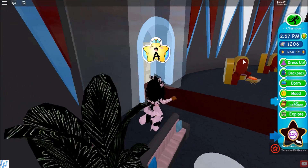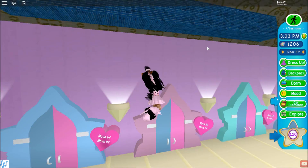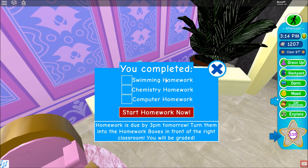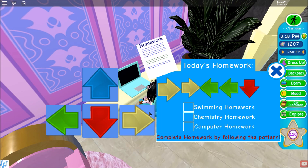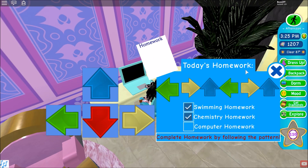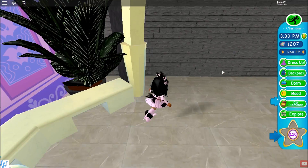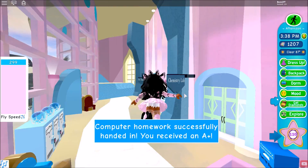Now that school is out, I advise you to go to your dorm. I like to sit at my computer and do my homework. One thing I didn't know until recently is that you can use your actual arrow keys on your keyboard and that makes the homework go much faster. We have swimming, chemistry, and computers to complete.